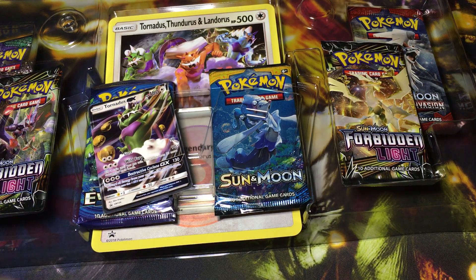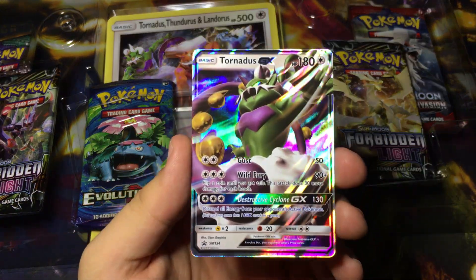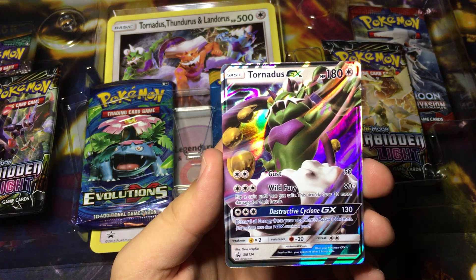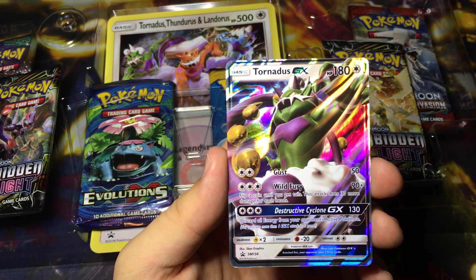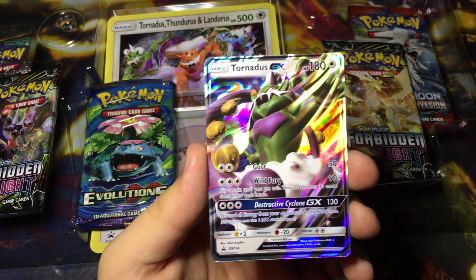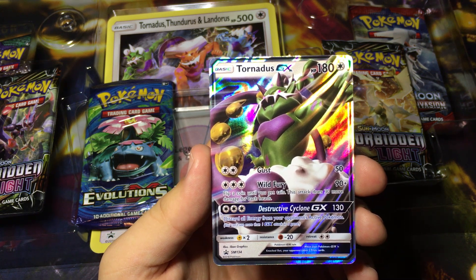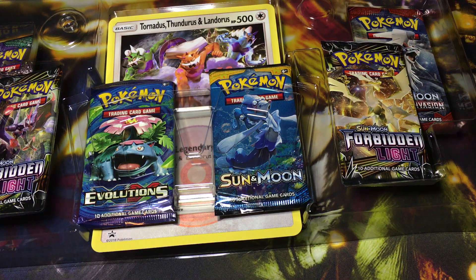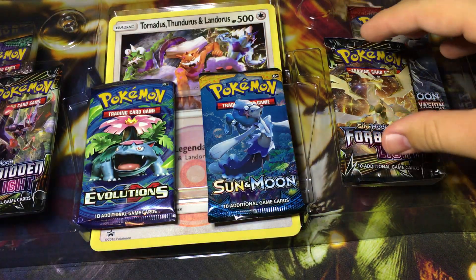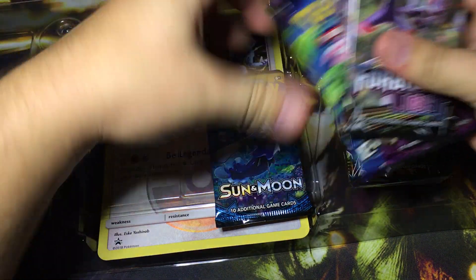If you get three heads that's awesome. Tornadus does Gust for double colorless, 50 damage. Wild Fury for 90 plus flip a coin until you get tails - attack does 30 more damage for each heads, that's actually not terrible. And Destructive Cyclone for 130, discard all energy from your opponent's Pokémon - maybe he's playable, maybe.